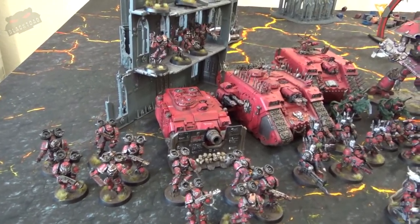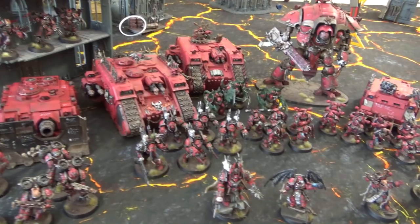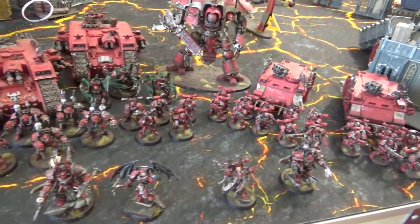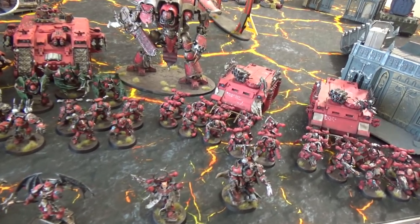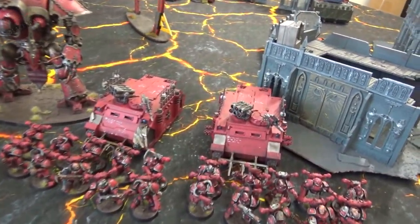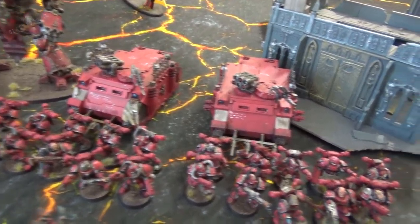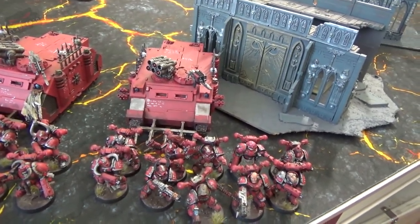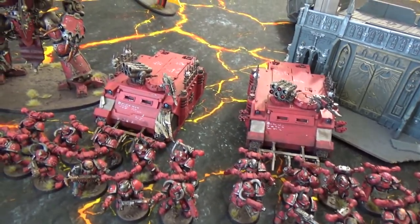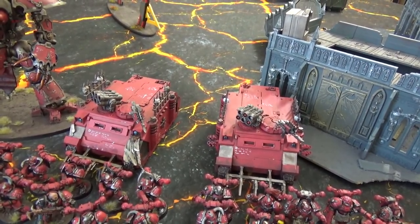Dom from Black Tone Studios presents his 3,000 points of Word Bearers. They have a battalion detachment and an outrider detachment. In the battalion, there are two ten-man chaos squads each armed with a melter gun, a flamer, and a plasma pistol on the champion — both mounted in chaos rhinos with combi-bolters and havoc launchers.